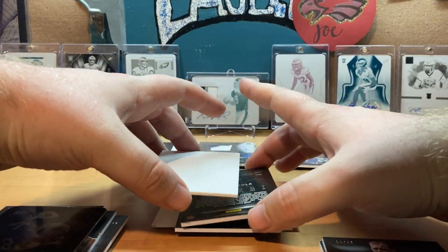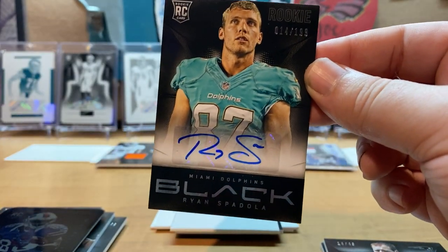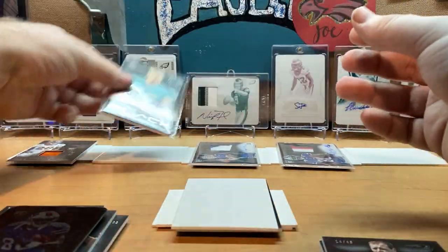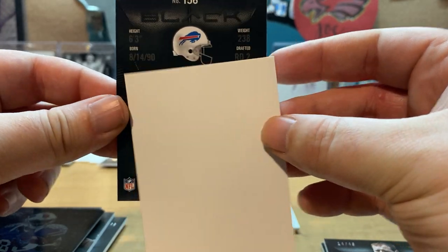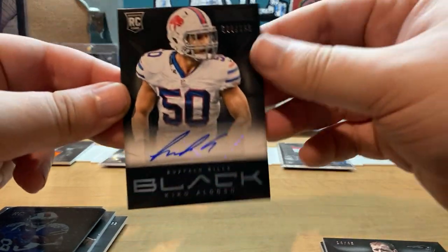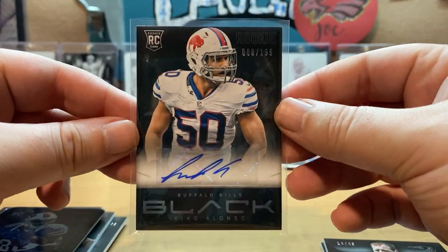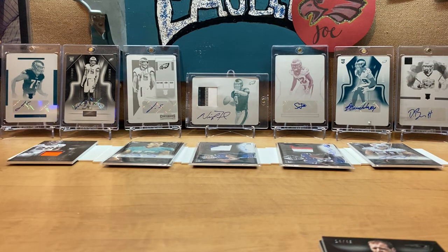The last two hits are autos. Ryan Spadola numbered 141 of 199 — right there, Ryan Spadola. And then the last one: Kiko Alonso rookie auto, numbered 156 of 199. Still in the league to my knowledge. All the hits in this box were rookie hits — pretty cool. Those are the five hits out of 2013 Black.